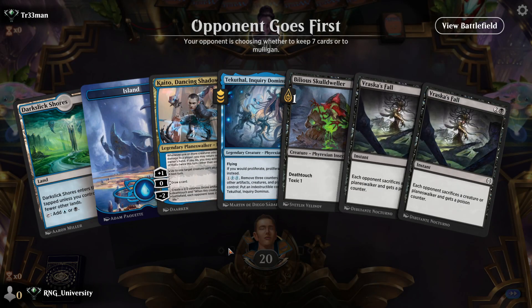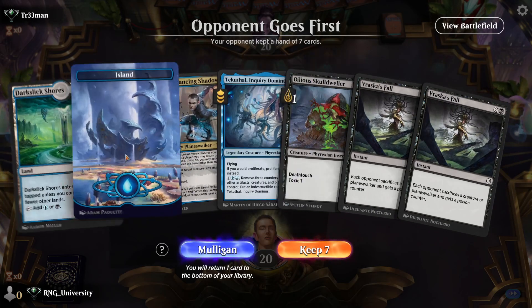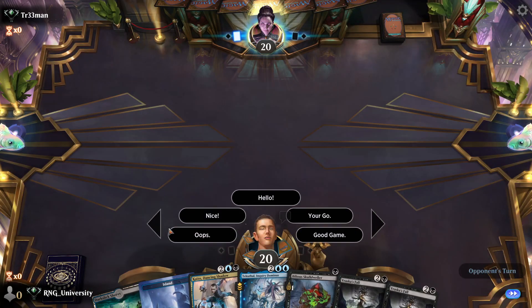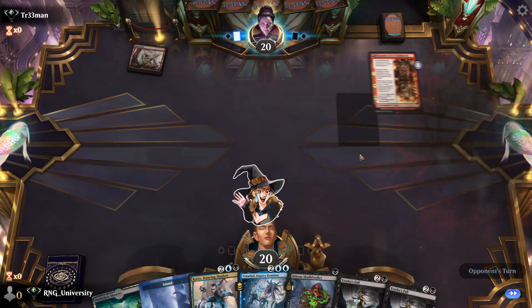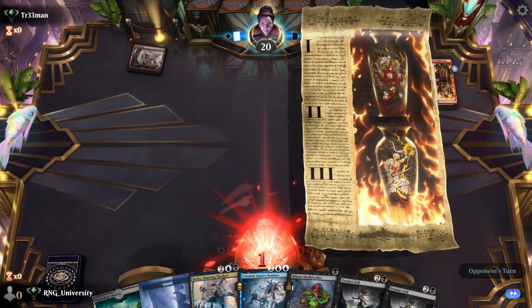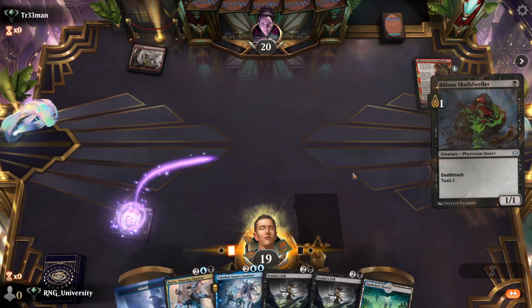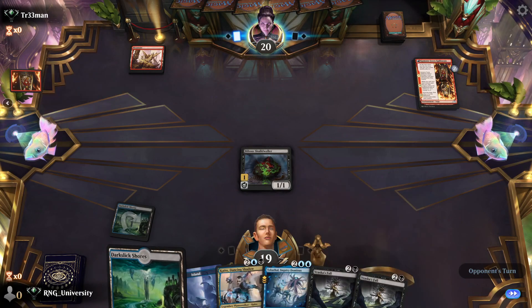Our opponent goes first again. This time we get a one-drop but no two-drops, and only two lands — very risky, but we get two draws added. We're going to land and start with the Billerous Skullwilder, see if it makes a big thing.